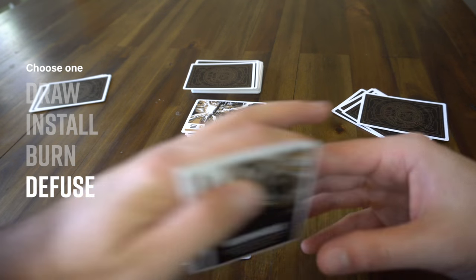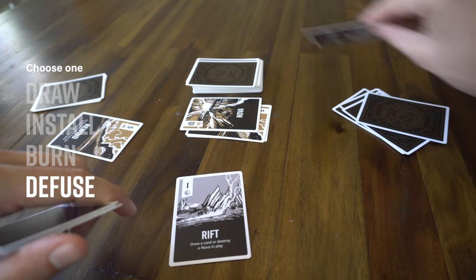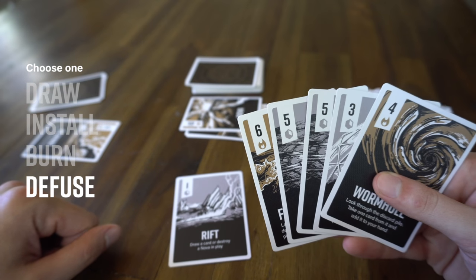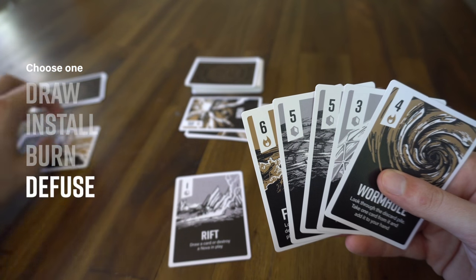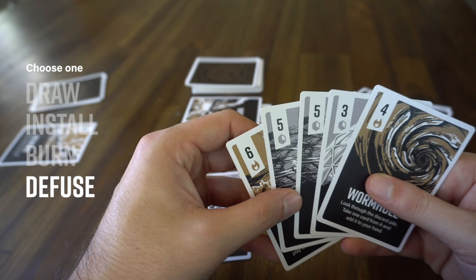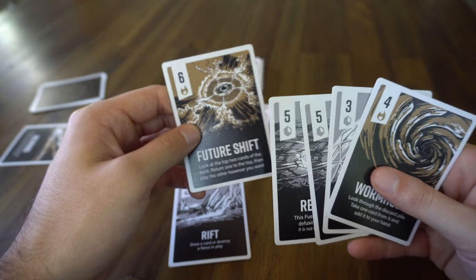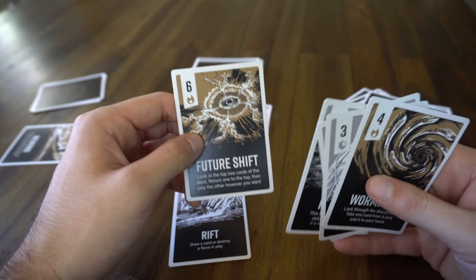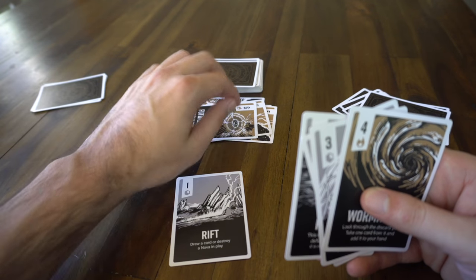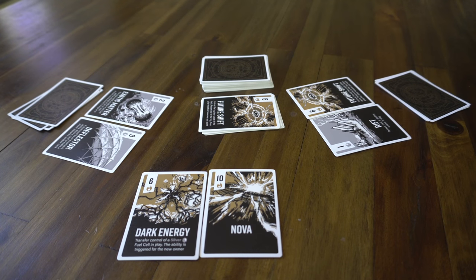To burn a fuel cell it must be one of the bronze fuel cells with the burn icon, and they go straight to the discard pile to activate the ability. Now let's look at diffusion. This player installed a five. To diffuse a fuel cell you have to have a card of equal or higher charge value. He has a five; we have two fives and a six, so we could diffuse that fuel cell with any one of those three cards — silver or bronze, it doesn't matter. I like the abilities on the fives, so I'll use this six to diffuse. This can't be stopped — we play the six on top of the five and both go to the discard pile.